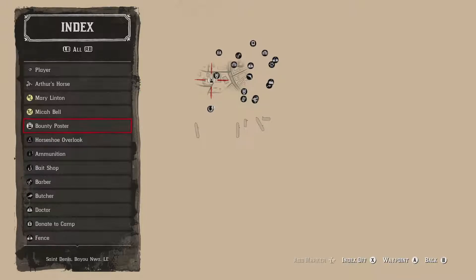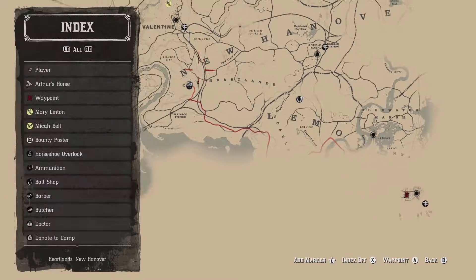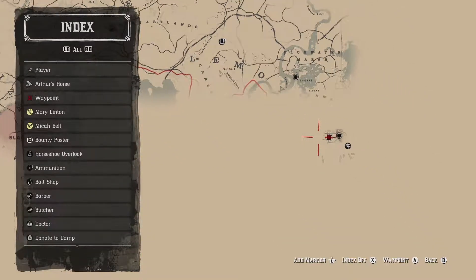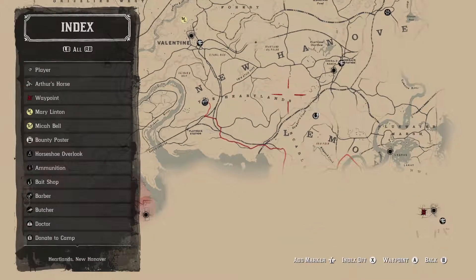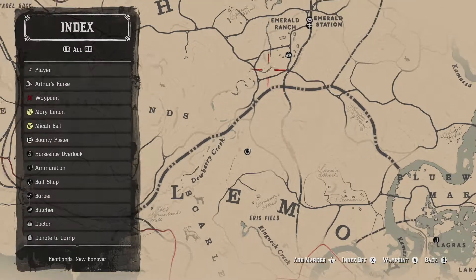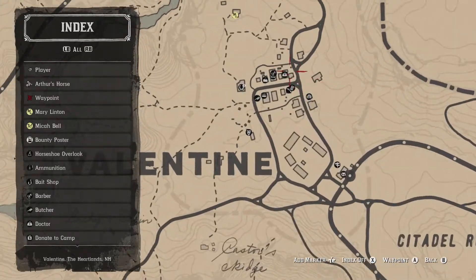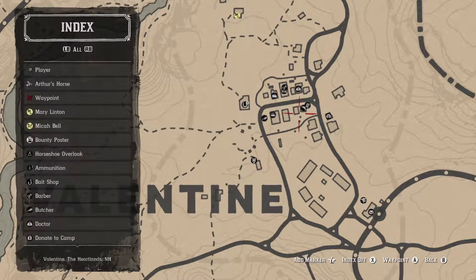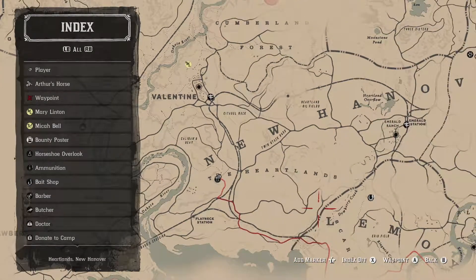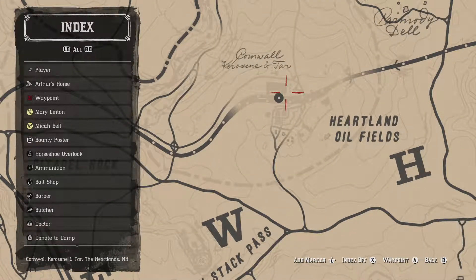Wherever that bounty poster is, it's a long way away and we don't have any fast travel yet, so I'm not going there. We haven't really explored the Heartlands - there's a whole bunch of gray undiscovered stuff here. There should be a bounty poster up here, but no, it doesn't look like there is. Okay, so we won't be doing a bounty this episode. I apologize this isn't exactly well planned.